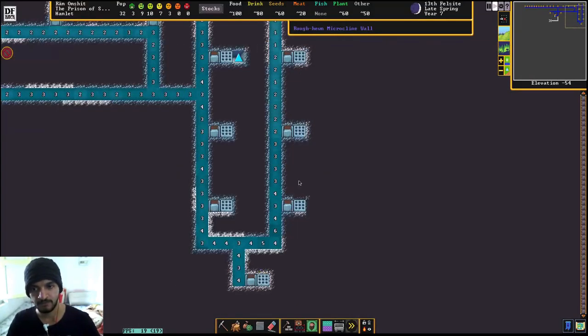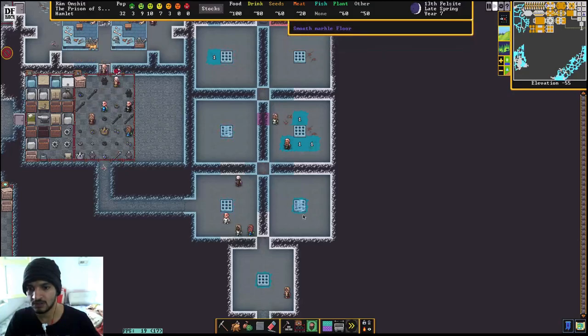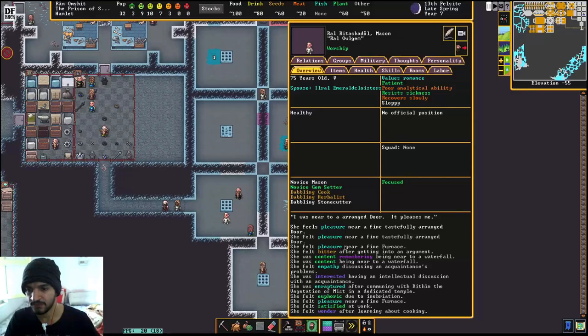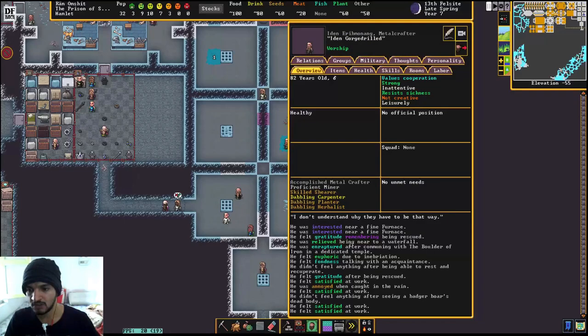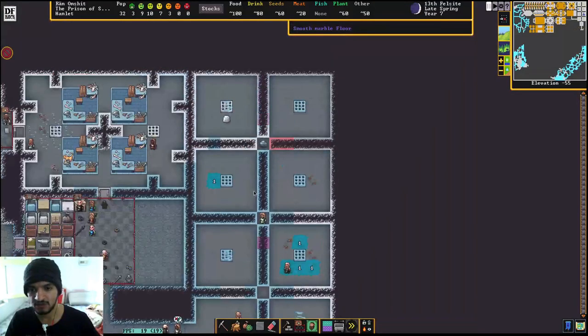So before there was water I linked this pressure plate to these two floodgates. When this minecart at high speed goes over this plate, these two floodgates are going to open. Right now it has passed from this pressure plate so it will open any moment. These two open — look below — it's spread here. He feels content being near a waterfall.